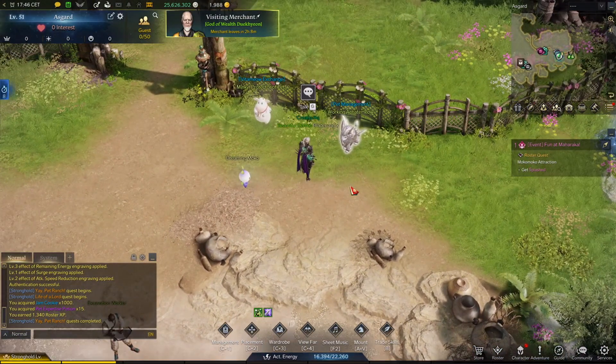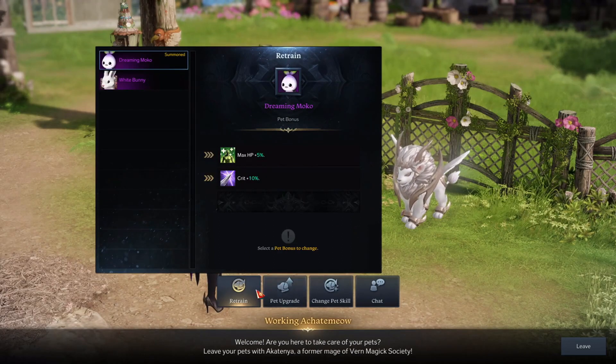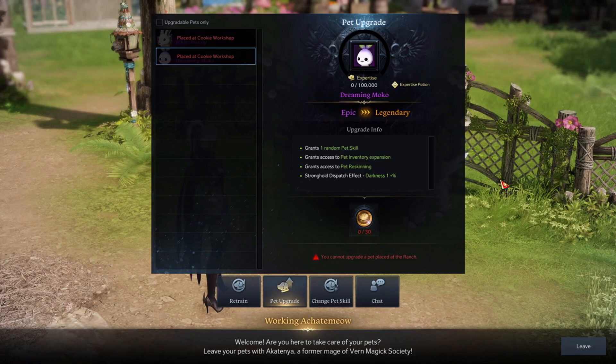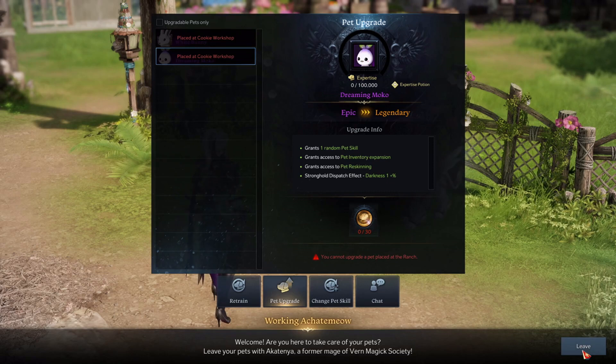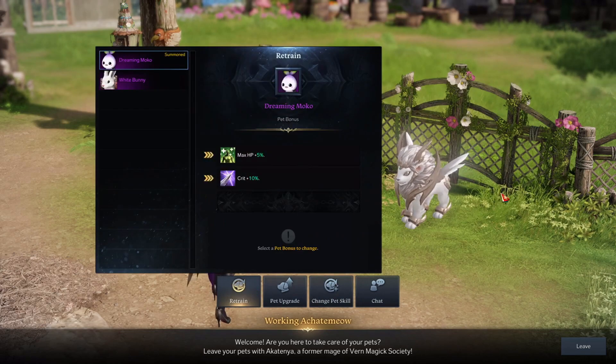There are a few NPCs here. We have here Pet Management. I can put my pet here, as you can see. I can retrain, upgrade, and change pet skill — very useful. With upgrading your pet, you will get one random pet skill which you can later change. It also grants access to pet inventory expansion, pet reskinning, and stronghold dispatch effect. To upgrade your pet, you will need a pet growth token — a mysterious enchanted token produced by the Wern Magical Society. You can also retrain your pet if you want.